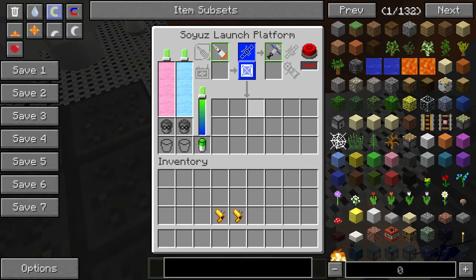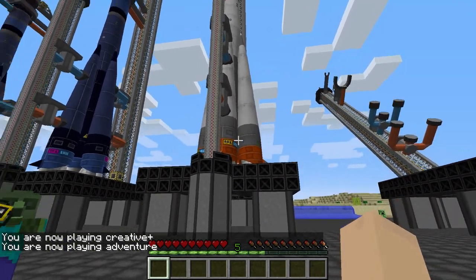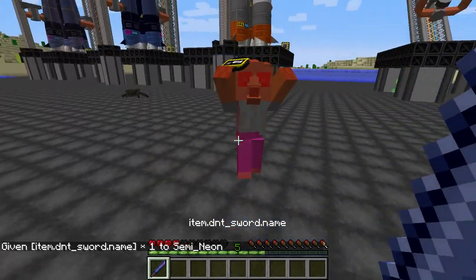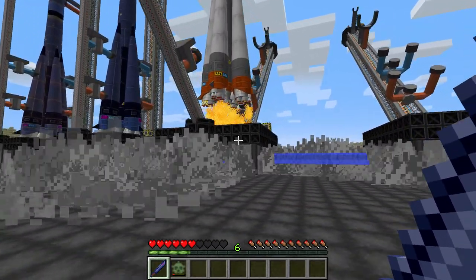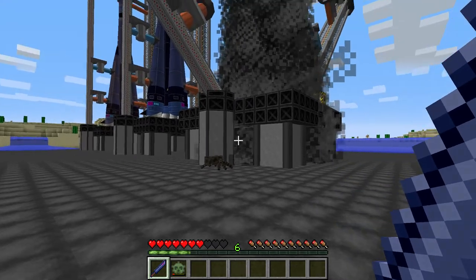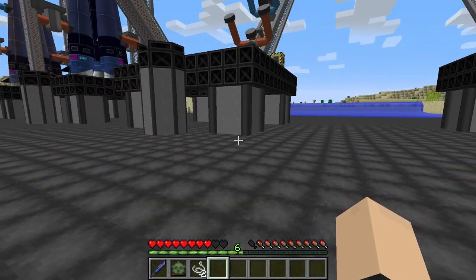So let's get into the meat and potatoes of this. Basically how you launch a Soyuz rocket — you hit this button here, it does a little alarm thing with a klaxon sound. There it goes! I hope that gives us an achievement. I'm not sure if that's the right one though — probably not the right one.